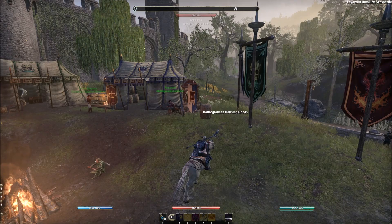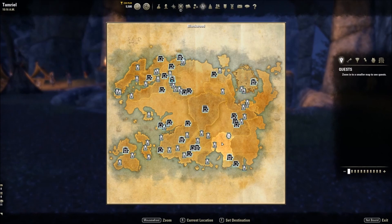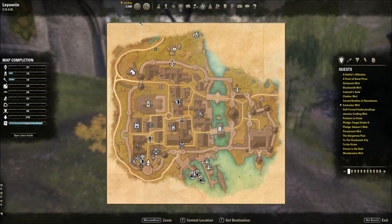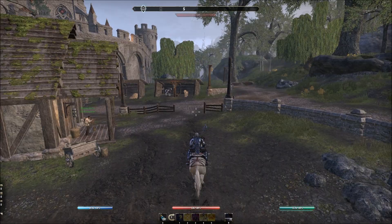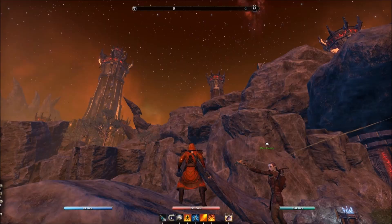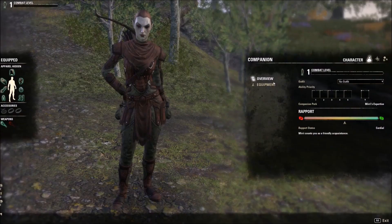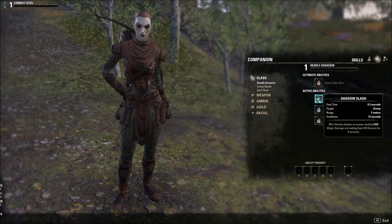So you bought the new Blackwood chapter — what do you do first? Travel to the new zone and the main town called Leyawiin, in the southeastern part of your map near Shadowfen. Once you get into the zone, you'll have the standard things to do with a quest giver just outside of the wayshrine. My suggestion: make unlocking both companions priority number one, because they level based off your experience earned.